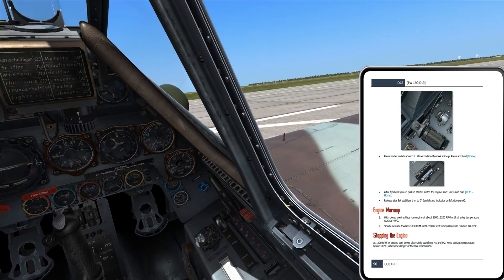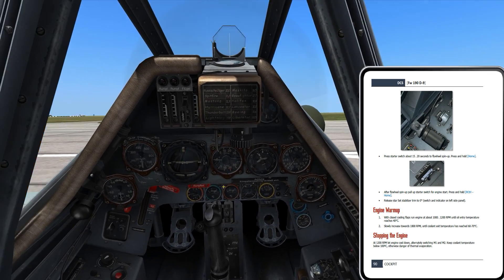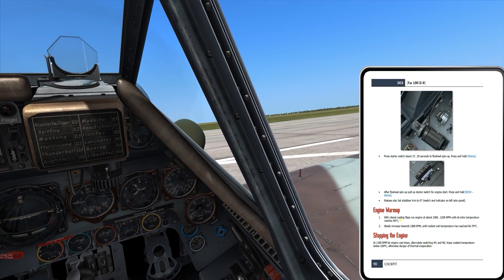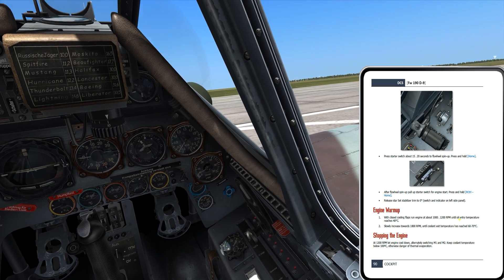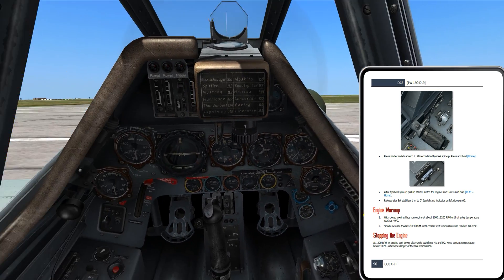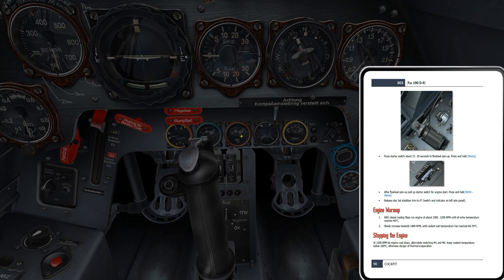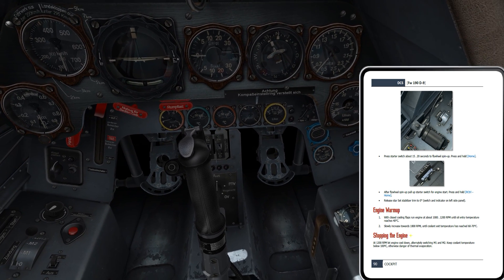So I'm going to wait until I get airborne to deal with the radio, and let's go ahead and pick back up with the engine warm-up. This has actually already happened — the engine has already warmed up since I've been sitting here. It happens really quickly. The procedure says to run the engine at about 1,000 to 1,200 RPM until engine oil entry temperature reaches 40 degrees Celsius. My RPM is about 1,100 and my oil temperature is already up around 95 degrees Celsius, so we're well past that.